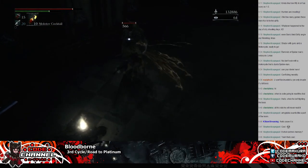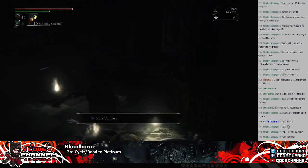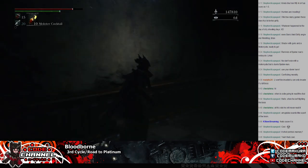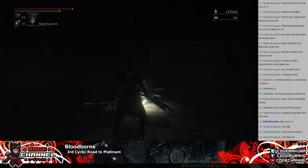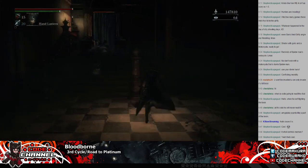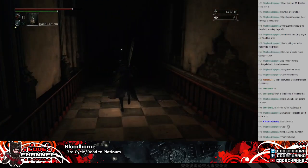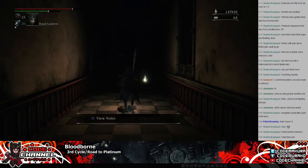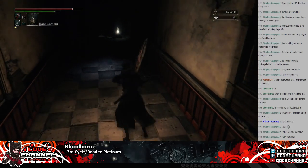These guys are pains in the blood. It's really dark in here - it's like I have a tool for this specific thing. There we go. And there's gonna be a werewolf that jumps out this window and I'm gonna hit him as he jumps through the window. Swung too early - okay, let's try this again.